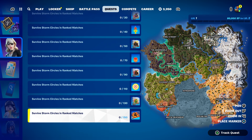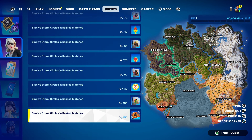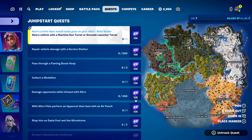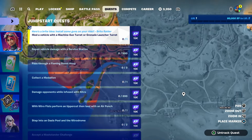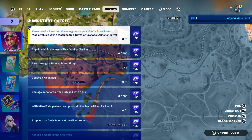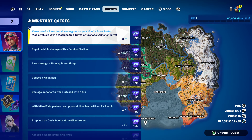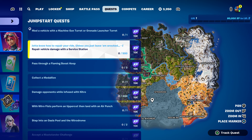So for the Rank challenge, all you have to do is survive the storm 150 times — that's it. The next challenge is Jumpstart: mod a vehicle with a machine gun turret or grenade launcher turret. You can find that right here on the map, and also repair vehicle damage with a service station.